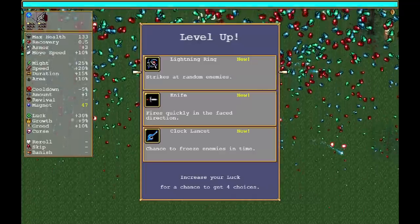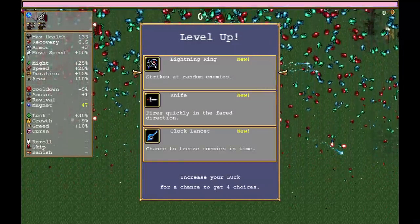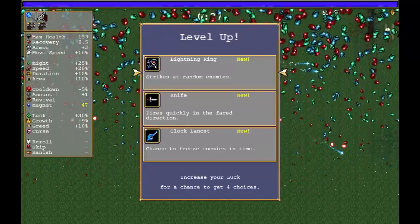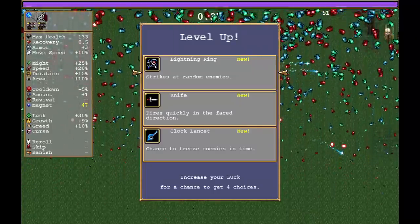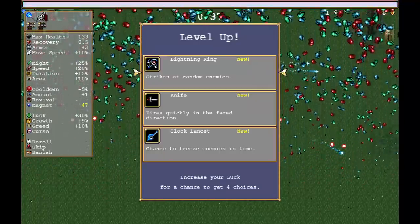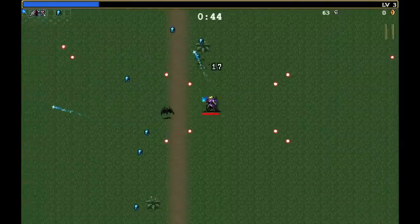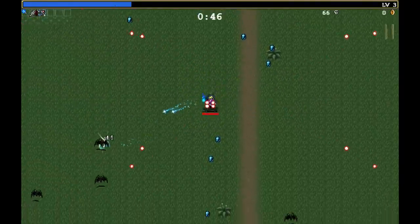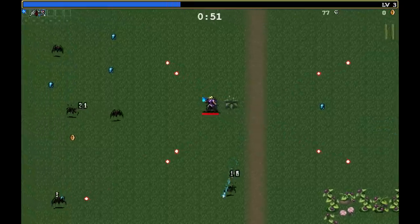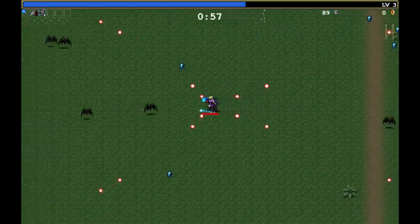Oh, and this guy — the lightning ring. I like the lightning ring. Every weapon plays by its own rules. The magic wand just auto-targets the nearest enemy. The shotgun just fires on a regular basis in diagonals — it doesn't target anything, that one is all about positioning. The lightning ring just hits a random enemy. So now I've got one homing weapon, one random weapon, and one situational weapon that just does its own thing based on where I'm standing.